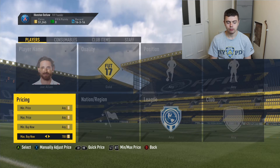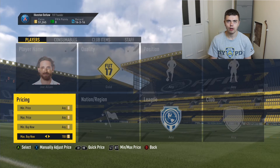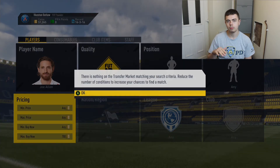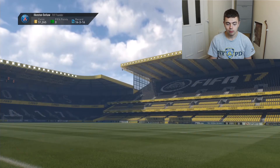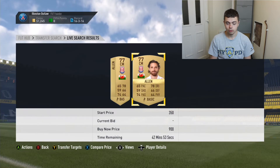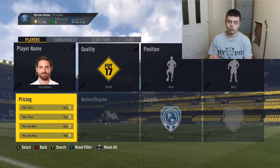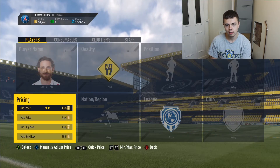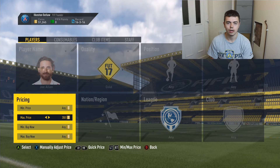Let's try 700 — this is purely going to tell us the lowest point so that we can undercut it. 700 is obviously too low. Let's try 900 — we've got two 900s there. So in order for Allen to sell, we'd have to undercut it to about 850, so people are more likely to buy the 850s as opposed to the 900s.